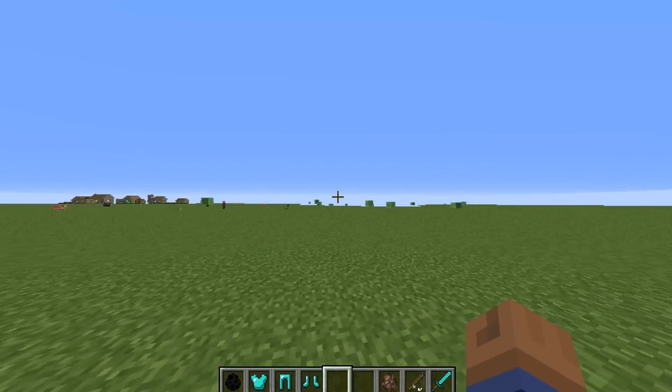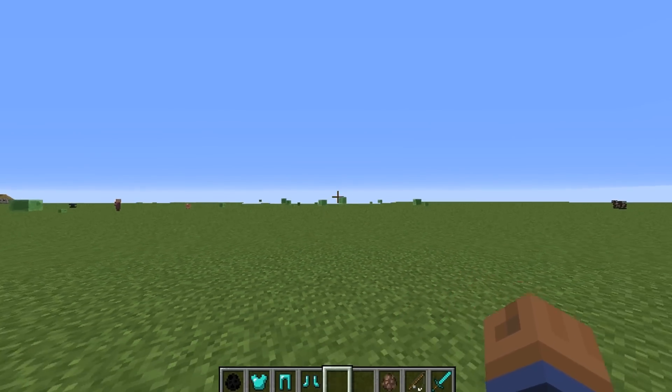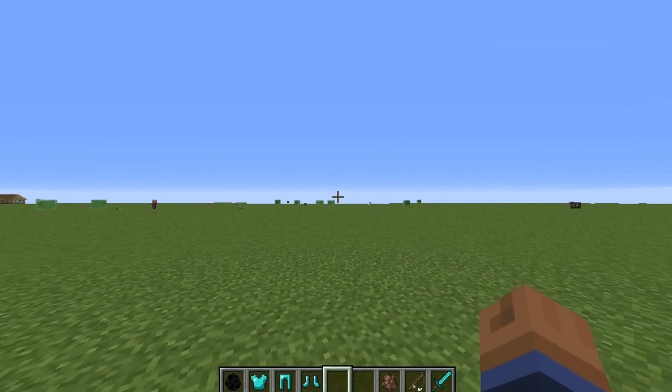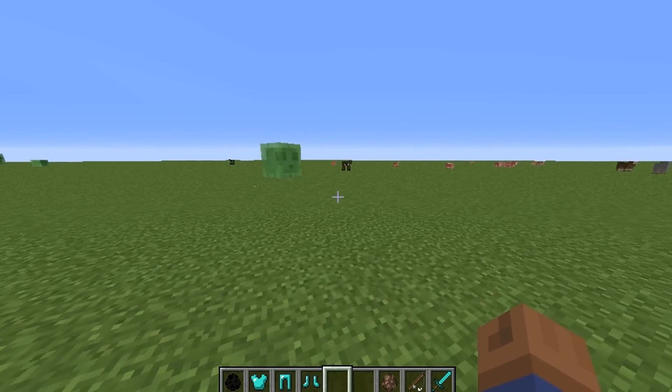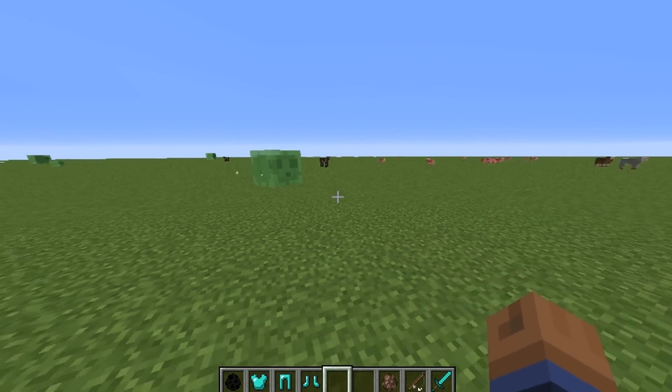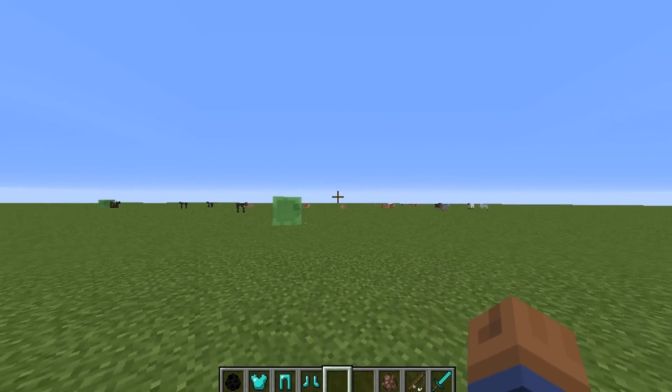Minecraft clearly just crashed. Now, if you don't know what snapshots are, snapshots are pretty much like pre-releases before the big update. Again, 1.9 is going to be the combat update, and these are just snapshots building up to that where they fix bugs and such things. I'm going to go over some things here — it's just me, so there may be a few things I won't be able to show you.